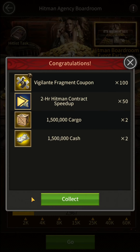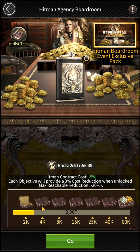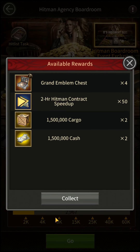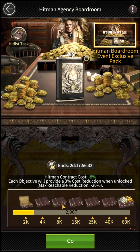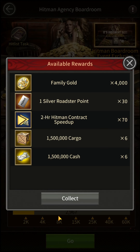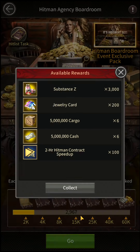Unclaimed rewards at the time of the event's conclusion will be issued through mail. On reaching 4k points you will get 4 Grand Emblem Chests and Hitman contract speed-up resources. On reaching 8k points the rewards are Family Gold, 30 Silver Roadster Points, and Hitman contract speed-up resources. On reaching 15k points you will get Substance C, Jewelry Card, Resources, and Hitman contract speed-up.